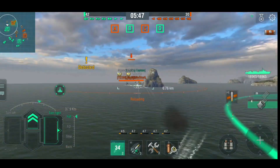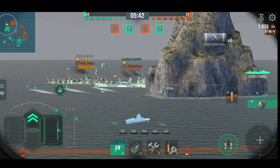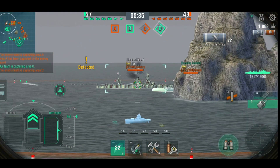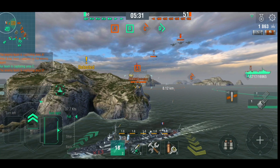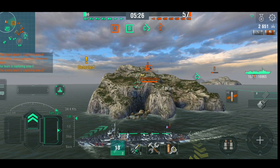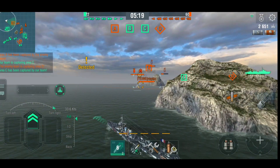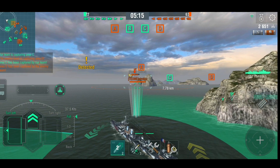I've moved out of range. We've got an Isokaze there, which is fantastic because it has no secondary guns. He's firing his planes at me — we're going to go around this point of land. The Isokaze's fighter planes are really good for scouting, but it is a problematic ship to play because there's so much switching between the main guns and planes — it's a bit of a work of art.